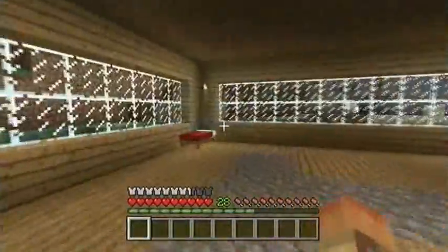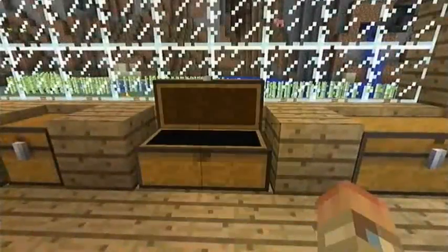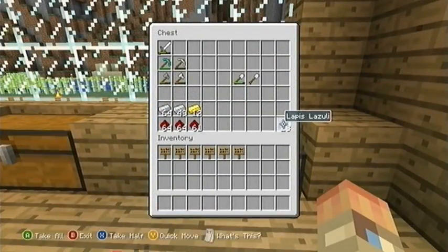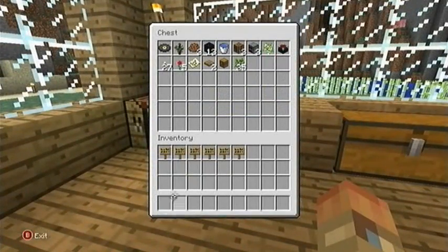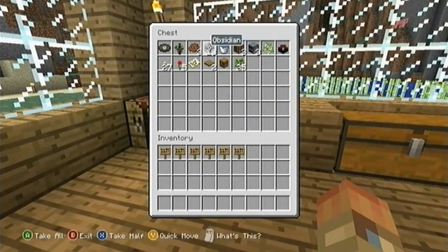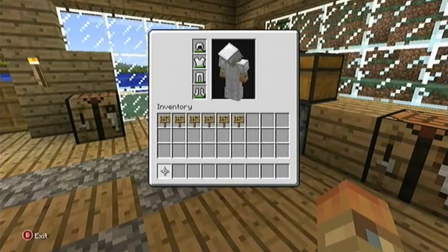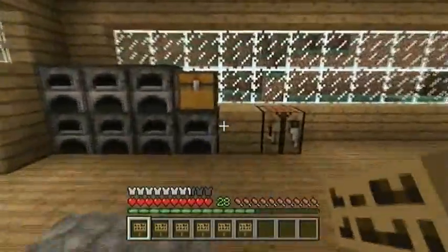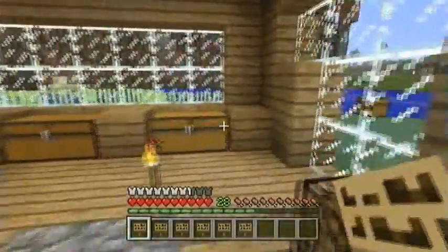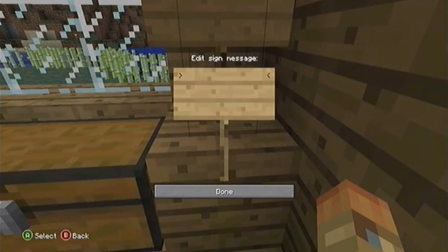Okay everyone, I am back. I got all my stuff put away. Let's see how organized it is — building blocks there, other stuff there including the disc, dye, obsidian, water bucket, roses, torches — everything in my inventory is gone except for the signs. And what I'm gonna do with the signs is, because I'm a little bit OCD with Minecraft, I'm gonna be putting signs saying what each chest has in it.